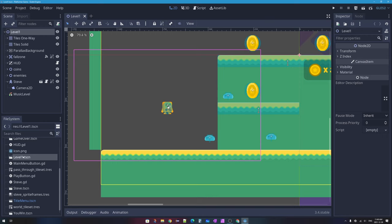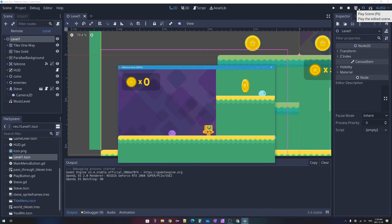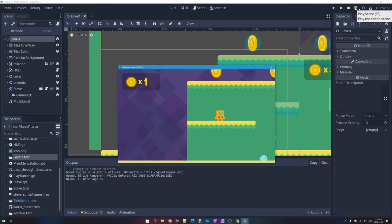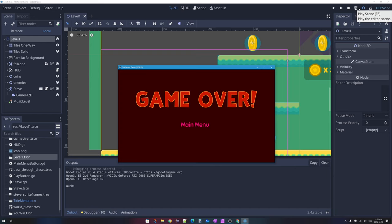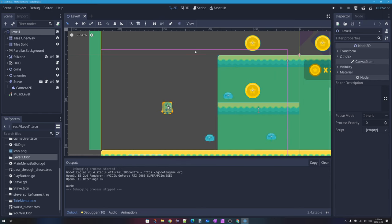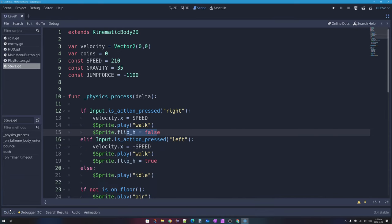If I open my level1.tscn file in my file system dock and press the play scene button, I'm loaded into my game. I can press left and right on my keyboard, press space bar to jump. If I jump on an enemy it gets squashed and deletes itself. If I hit an enemy from the side, I get hurt and get sent to the game over screen. I'll close my game and click on Steve's script icon in the scene dock.